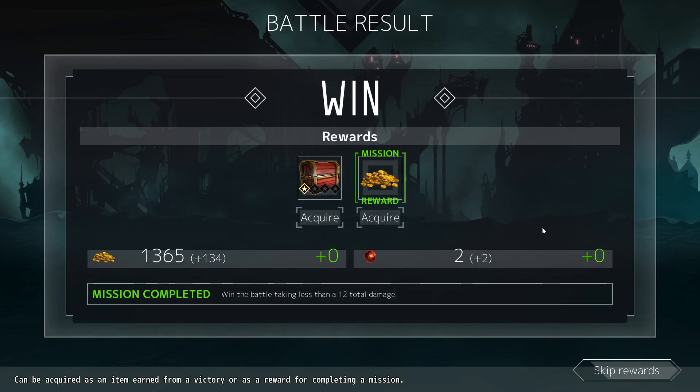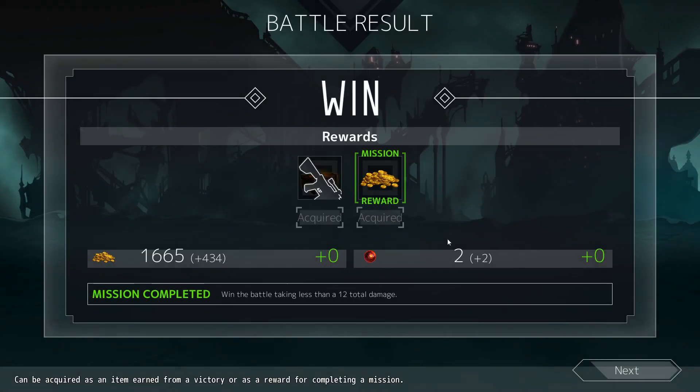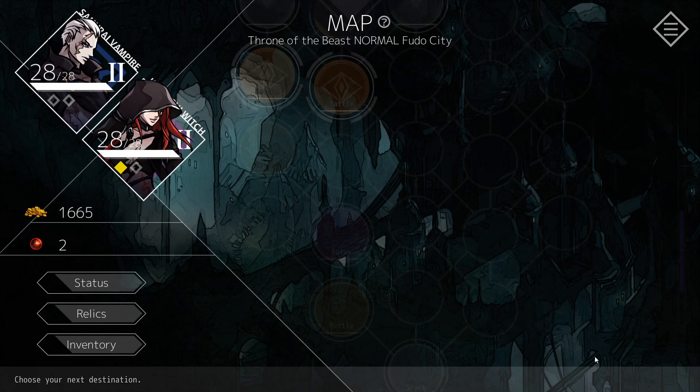We could grab more money as a reward, and we've got some dimension stone so we could level up. Now we can grab an attack card: attack with attack plus three for Edge, or attack with attack plus two for Camilla. We'll grab attack plus two for Camilla because she seems to have too low of an attack.